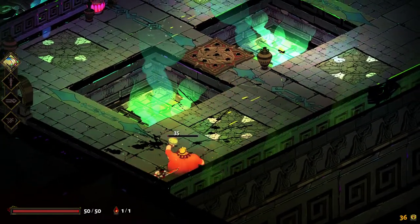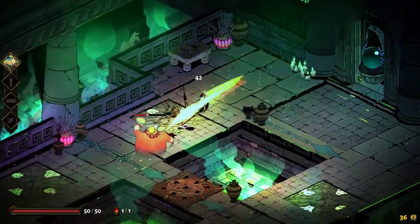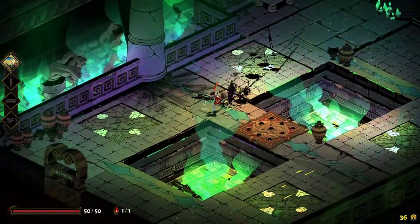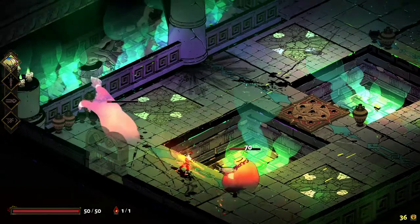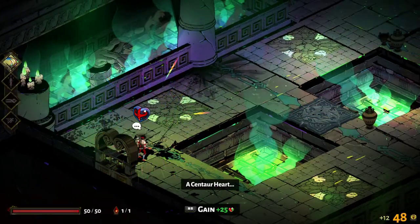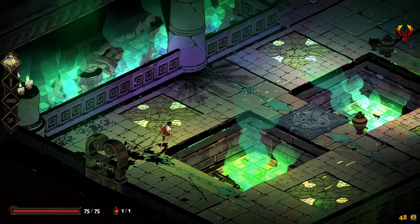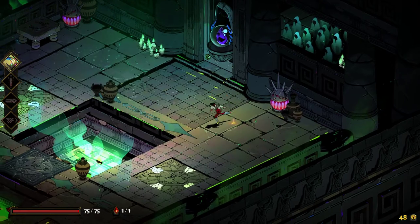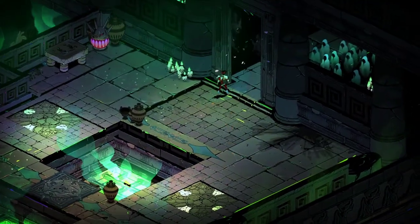The combat isn't complex — you do have three attacks but for the most part you're only using your standard attack. But it feels satisfying. The dash move, and avoiding enemies when they flash or the environmental hazards like explosions on the ground — it just feels good. It's very satisfying to dodge out of the way and then hammer them into the terrain for extra damage. I'll gain a Centaur Heart here which boosts my health by 50%, which is fantastic.